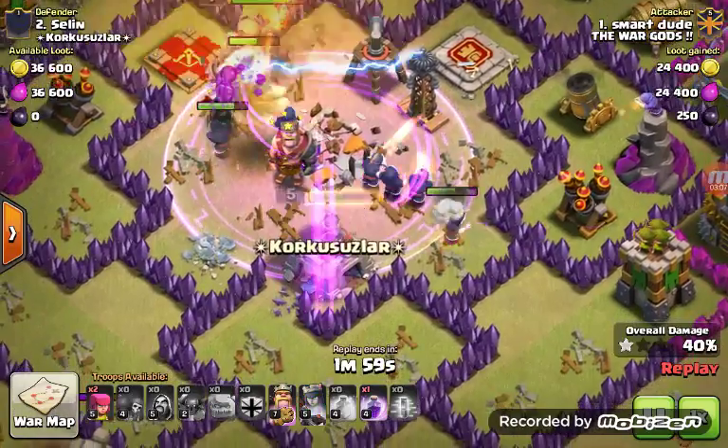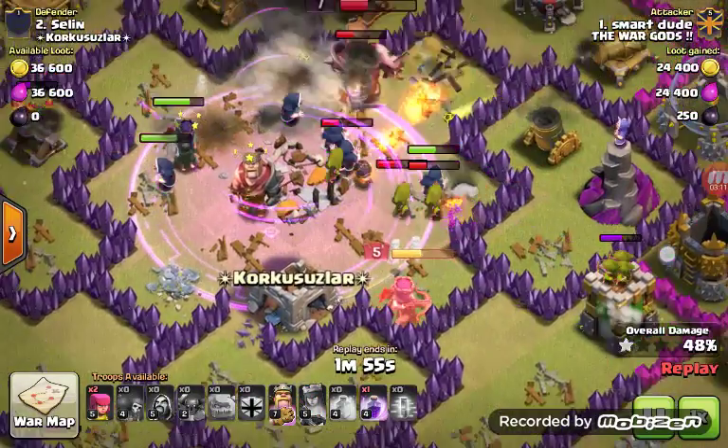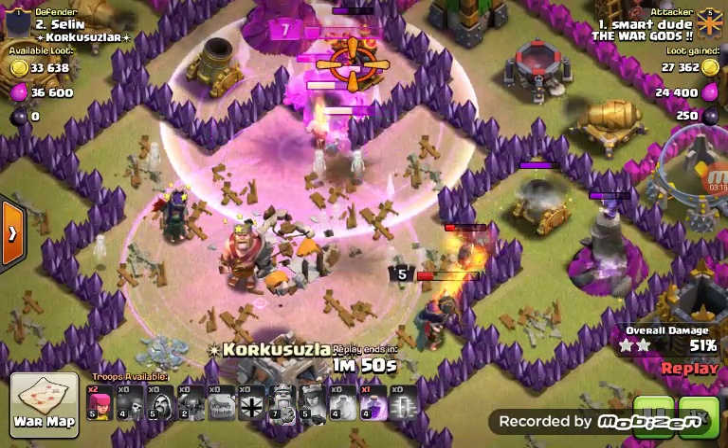The Queen is going to die. He activates her ability. And look — all his troops die right now: his King, Wizards.